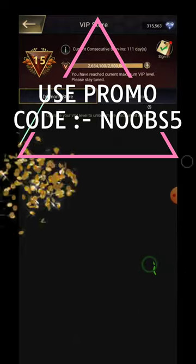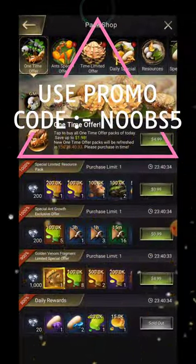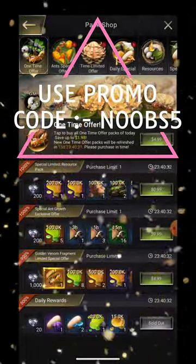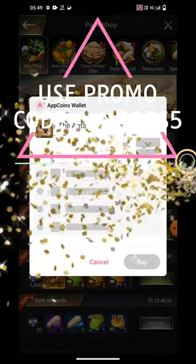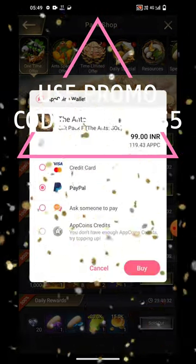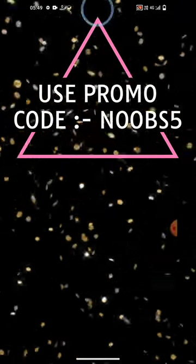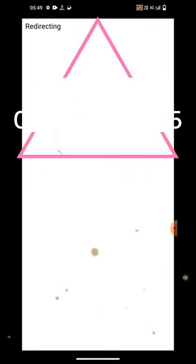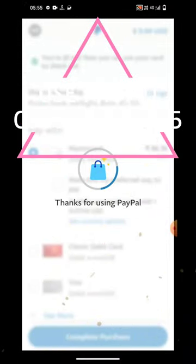Now let's try to purchase a pack. This is the one dollar pack which I am clicking right now, and this is going to forward me to an option where we get different menus to choose from. Let us choose PayPal, because if I choose any other thing we also get a similar discount except for app coin credit. I have chosen PayPal, and let us go ahead and buy this pack.